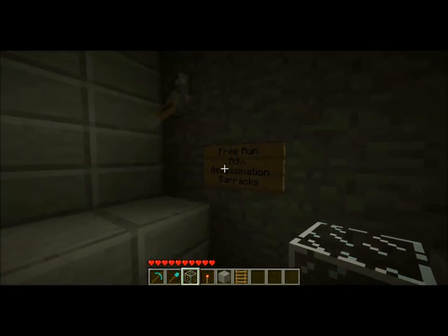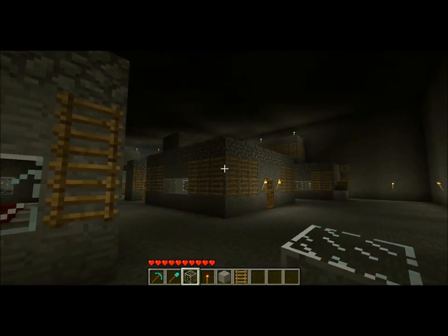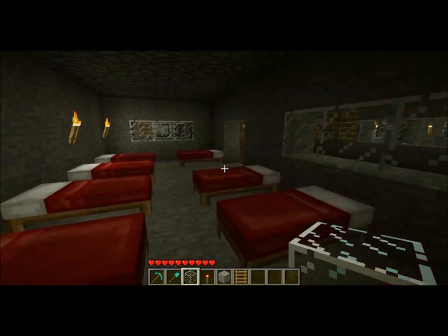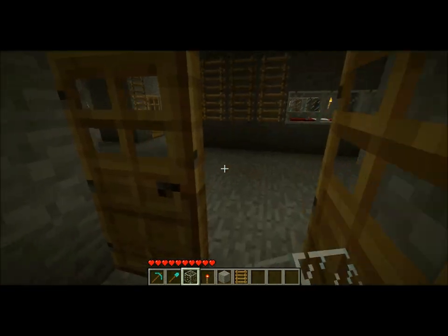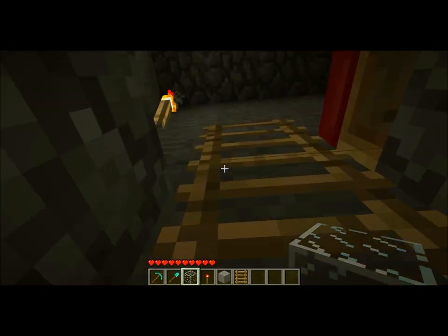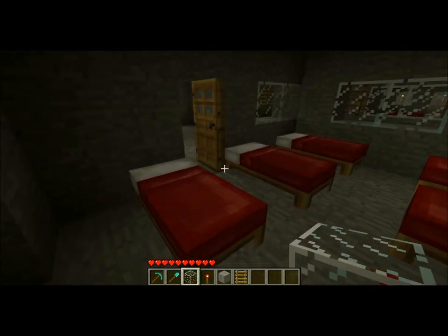This is my free-run and advanced assassination training area, which also doubles as a barracks. Because if you're going to do some Assassin's Creed parkour and free running on buildings, why not just make the buildings into barracks? Pretty much all these houses are just filled with beds. I could probably house several hundred assassins here. Maybe I'll give each one a chest — something to keep their belongings in — although maybe they won't all get a chest, but still it's a good idea.